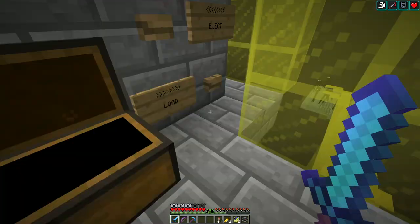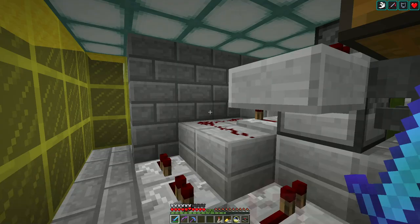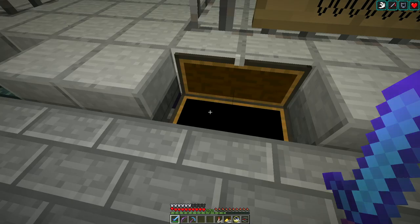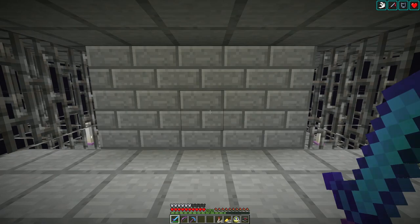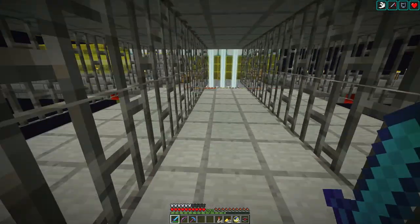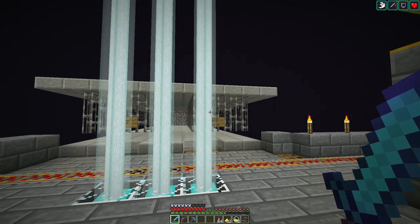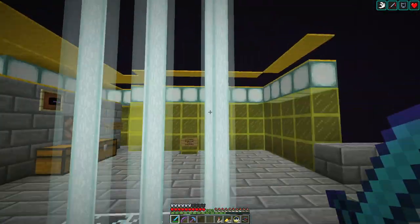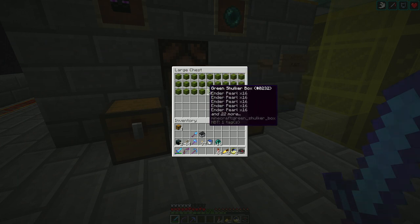These are the shulker boxes, and I'm blowing through them — I need more. I'll have to go over here and kill some more shulkers to get their precious shells. I have plenty at home; I can make another stack of shulker boxes. Having the cactus farm is helpful for making the dye to make them all green. This is more shulker shells full of Enderpearls.